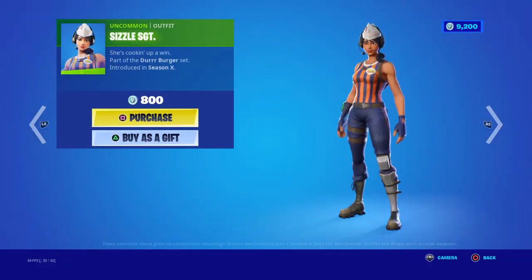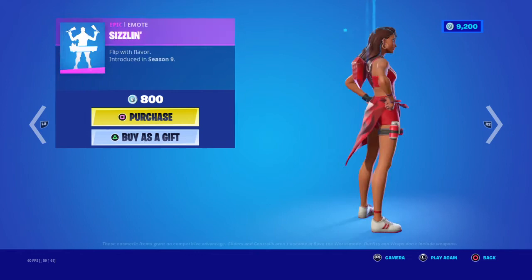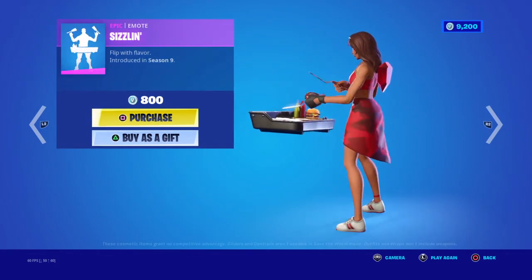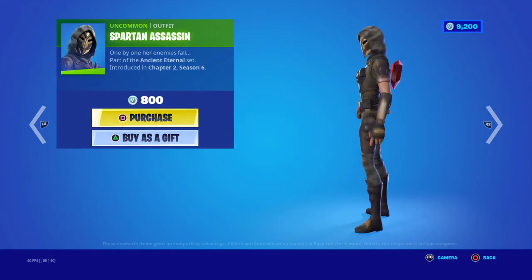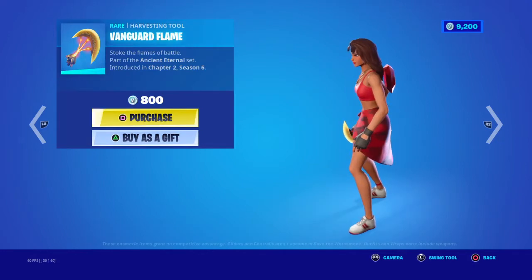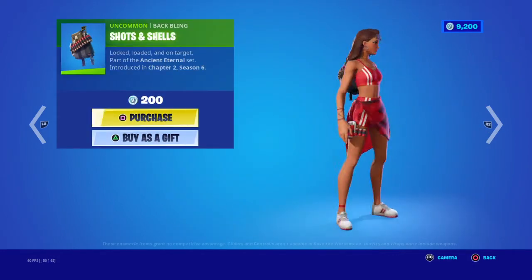Then we have the Sizzle Sgt skin, the Grail Surgeon skin, and the Sizzle emote. We also have the Spartan Assassin skin, the Vanguard Flame pickaxe, and the Shots and Shells backbling.